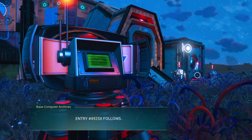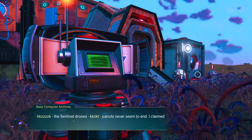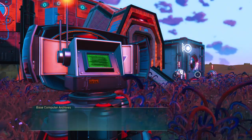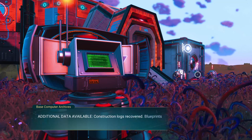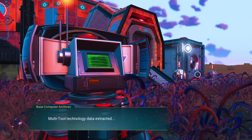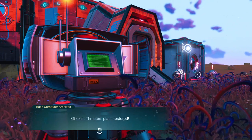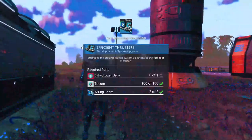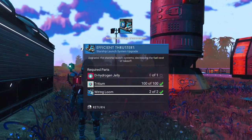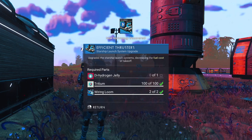Searching the archives — the entry reads: 'The Sentinel drone patrols never seem to end. I claimed so much from the earth.' Multi-tool technology data extracted, downloading plans — efficient thruster plans restored. That's for the Starship launcher. We just need dihydrogen gel; we've already got tritium and enough wiring looms. Let's go ahead and build this first — that's what it's asking us to do.